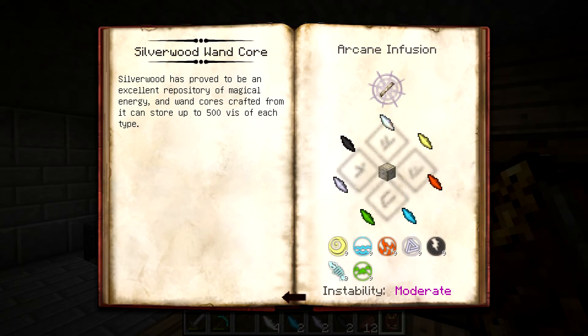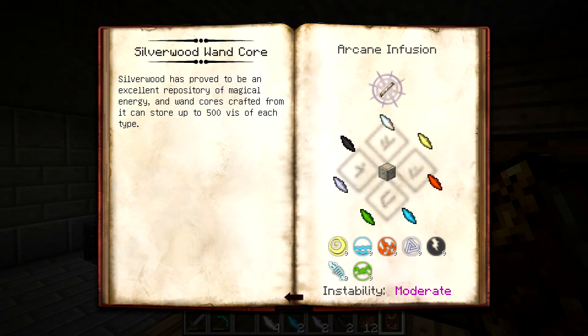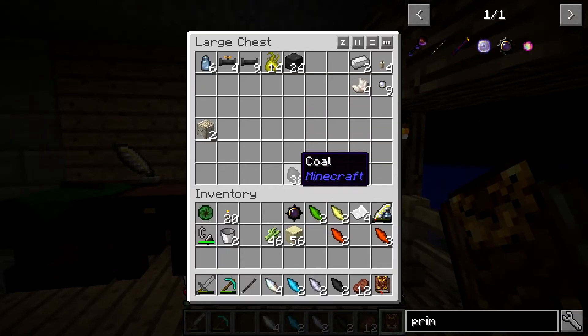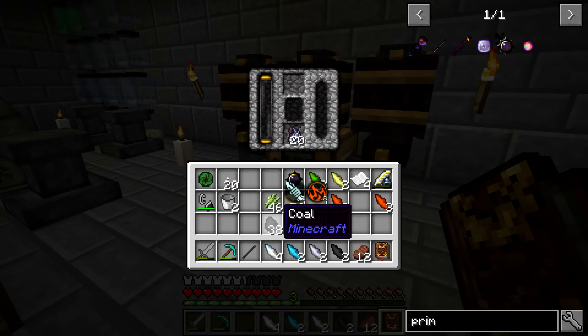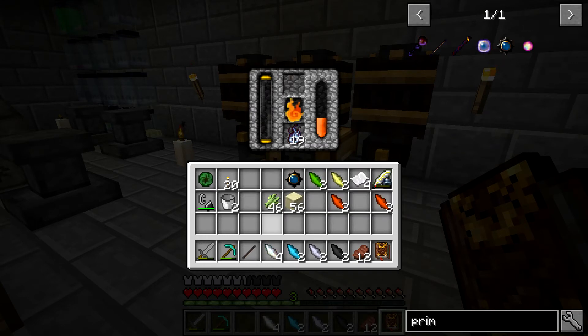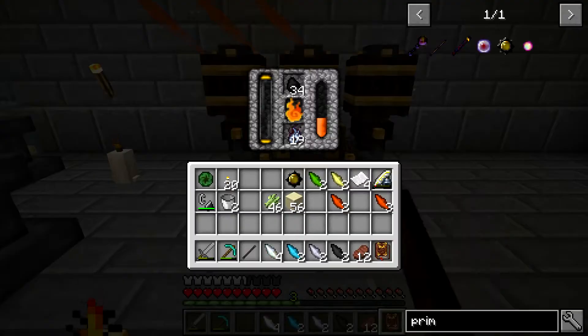Now we can come back and we can see that we need the Silverwood Rods - this is where the Infusion comes in. You're going to be putting the Silverwood Log in the center, and then using some Balanced Shards along with all the other Shards again, in a lot of different aspects. You can see the Instability is moderate. So what we need to do is come in here and start distilling the Essentia. The Coal is going to get us the Potentia, and then we should get all the other aspects from these. They should be relatively quick to fill.